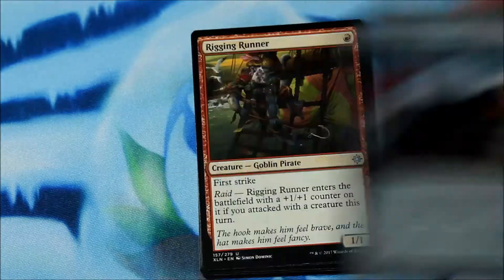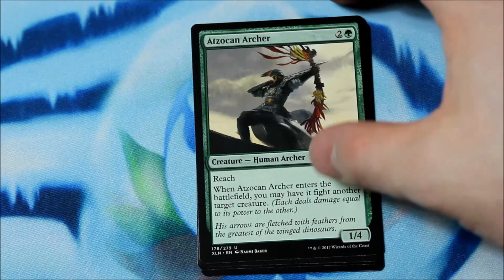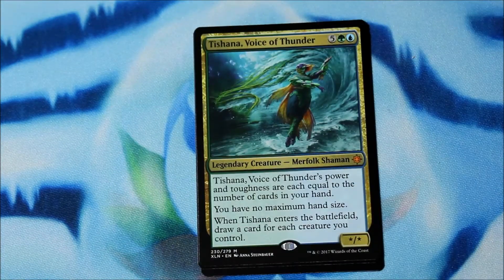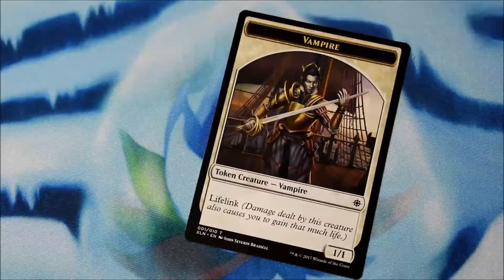Elaborate Fire Cannon — doesn't look too elaborate to me. Radiating Runner, Hadsokan Archer, and we have Tishana, Voice of Thunder. Star/star for five, one green, one blue. Power and toughness each equal to the number of cards in your hand. You have no maximum hand size, and when she enters the battlefield, draw a card for each creature you control. Nice. And a Vampire Token.